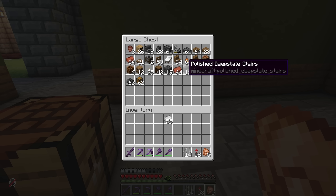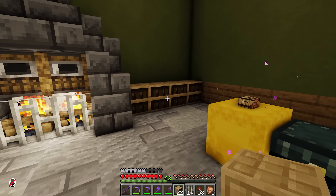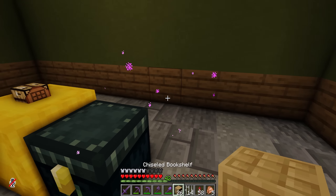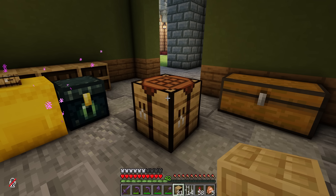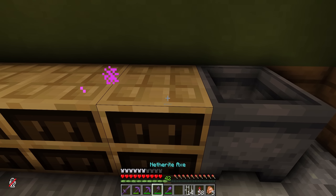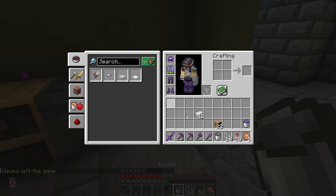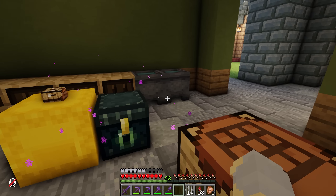I actually want to grab these chiseled bookshelves. I know they're bookshelves, but if you use your imagination, they're also kind of like countertops. Probably here is where we'd put that. And then let's make a cauldron — actually, let's make two cauldrons — and put those here, which we will fill with water as little sinks.